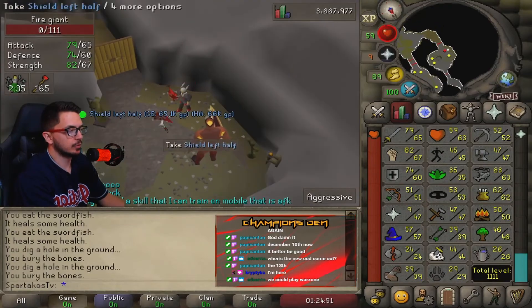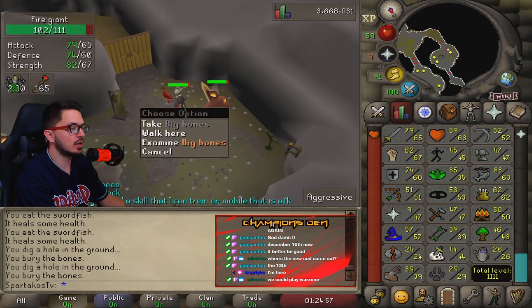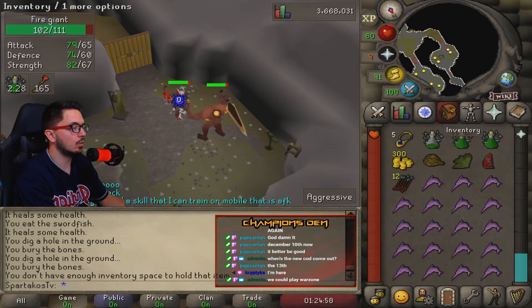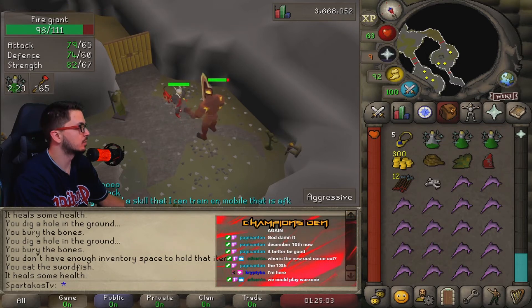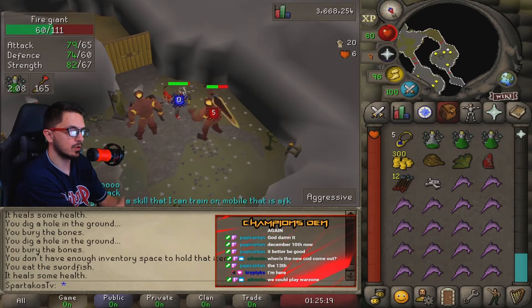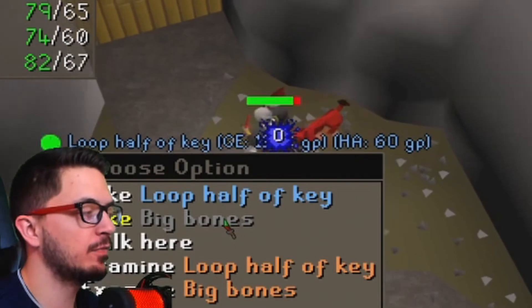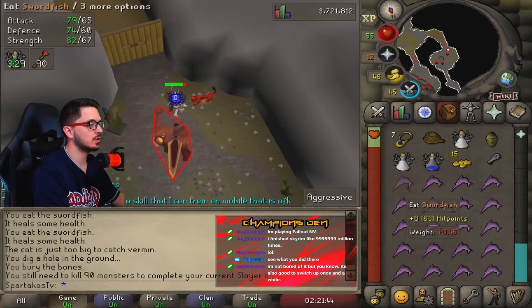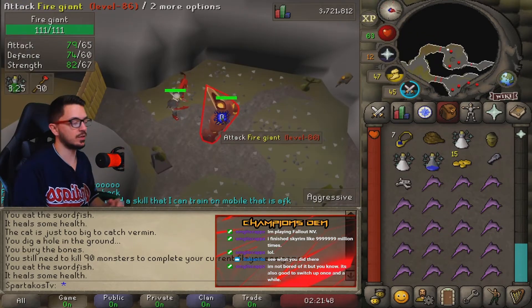I was not expecting this shield drop - I was so happy! I have never gotten a drop like that, and getting it very early on into my task, four kills in, was just a crazy start. It's a one in 1,662 drop. 90 more to go. Loop half of key - easy 10k, not too bad. 117k profit so far.